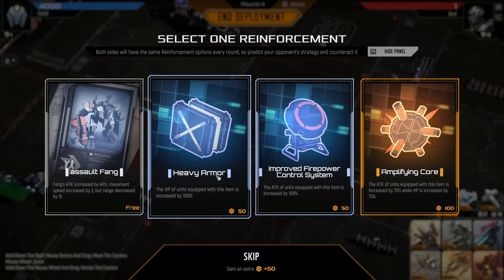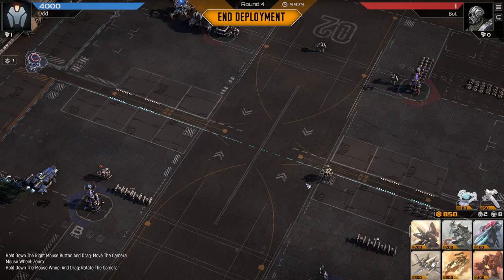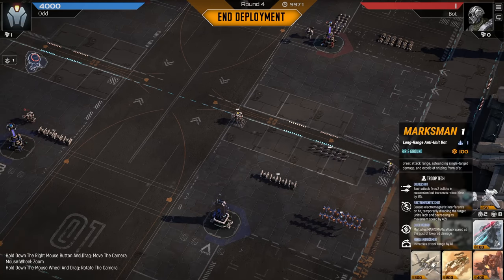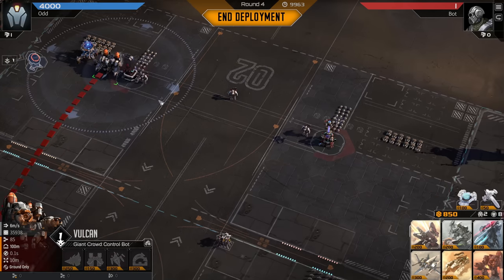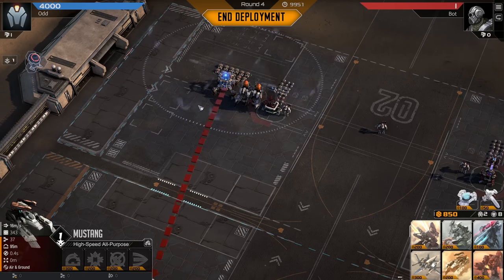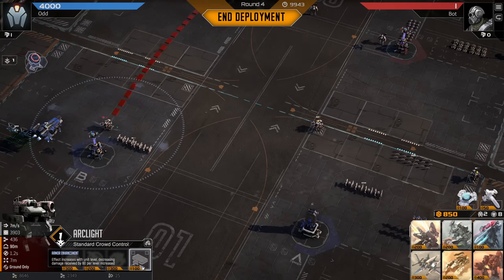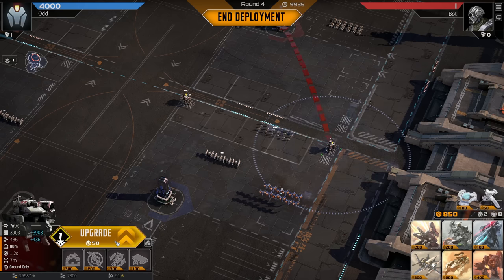Fangs attack speed upgrade available. Heavy armor: HP of units equipped with this item is increased by 100%. Attack of units with this item is increased by 100% — improve firepower control system. I got level-two Phoenixes again, and some Marksmen here, which is nice for sniping. What do they have? A bunch of Marksmen — they've got three. They've also got a Vulcan on the map: a giant crowd control bot, ground only. There's a melting point too, which could be a problem — his attack range is buffed and he attacks air and ground. So they're stacking up significantly on one side.